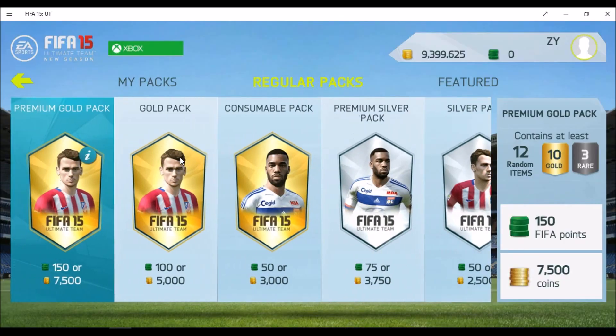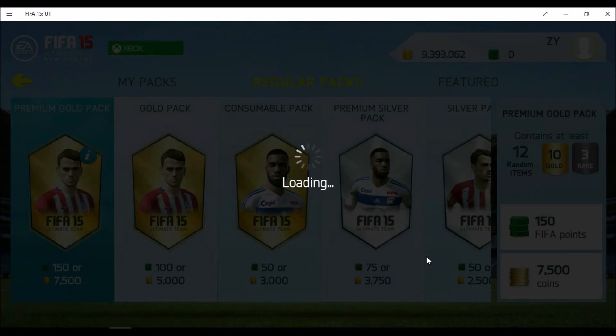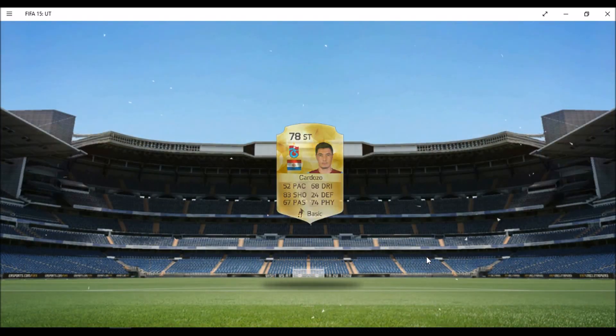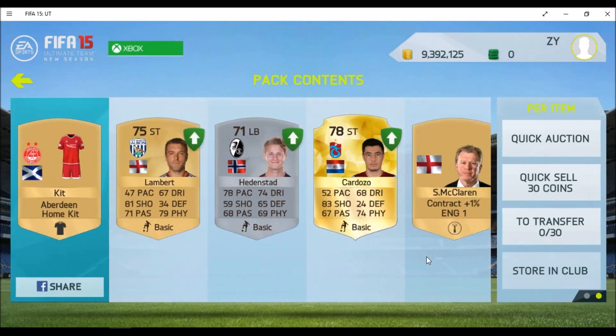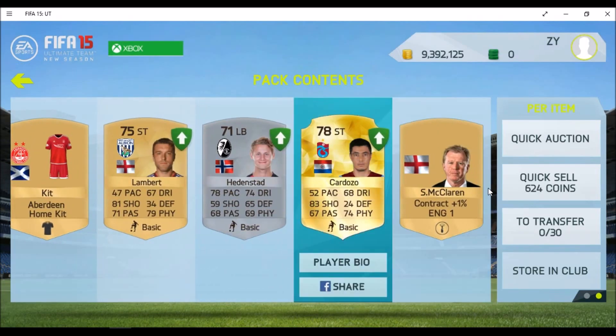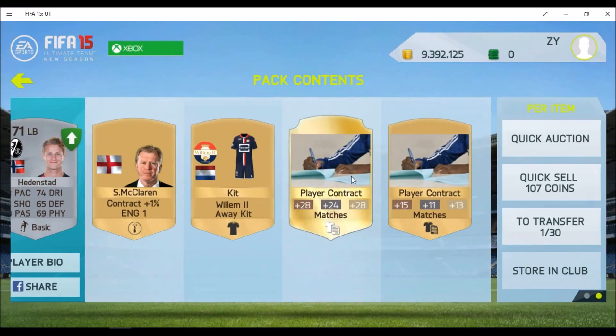We have decided to open 7.5k packs and the very first pack will be given away to him. He got a 78-rated rare striker Cardolzo. I don't know if he's upgraded or not, but that will be given away to him.